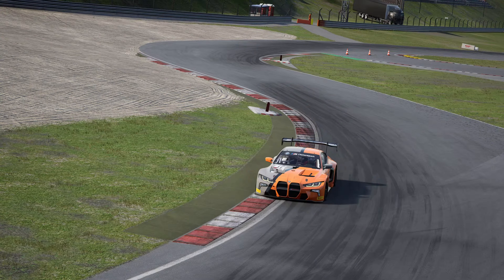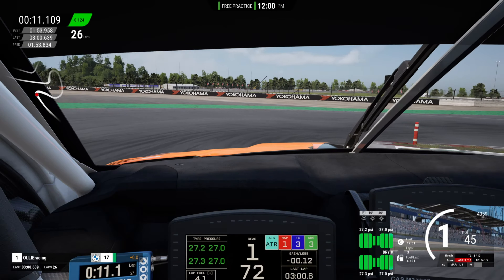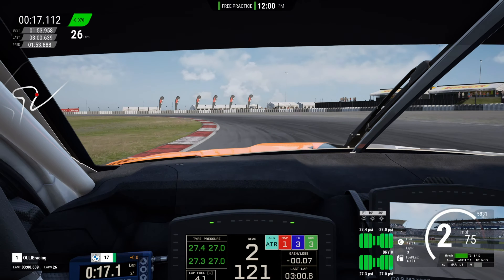As we head down into Turn 1 we're looking for the 100m board, braking just before that and down into first gear. Making sure we hit that apex on the right-hand side and then we're going to swing over to the right-hand side of the track for the best line through Turn 2. Second gear through here and then very gentle on the throttle, making sure we don't get any wheelspin.